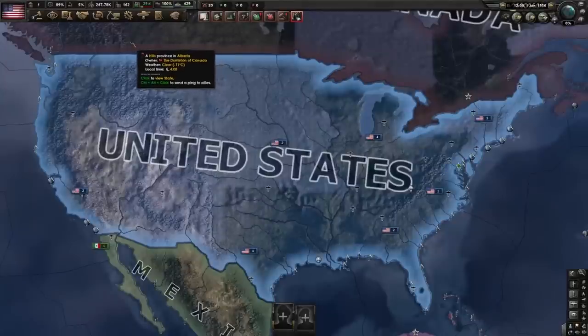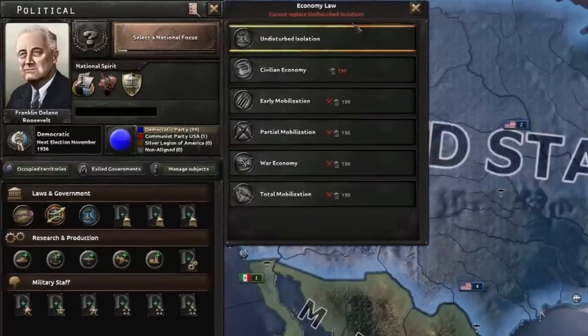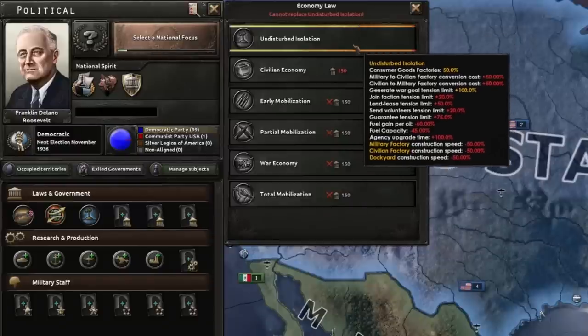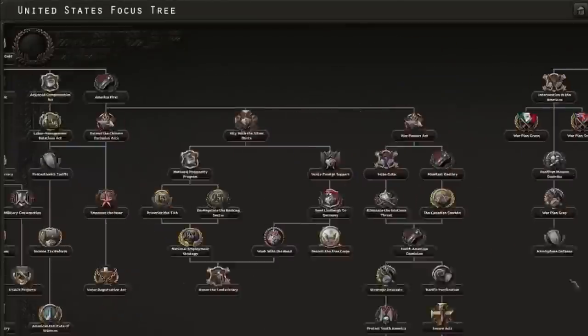The US has one big glaring issue and that's the 76% consumer goods they start the game with. They may have the largest industry, but they're so busy making toasters they just can't utilize it. Luckily, there's an easy enough way to get rid of a vast majority of these, and that's to get off the Undisturbed Isolation economy law, which hands you a 50% consumer goods penalty.